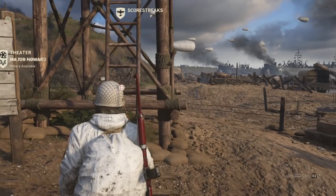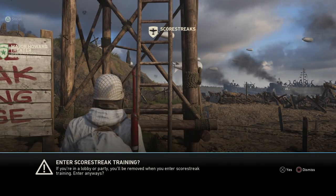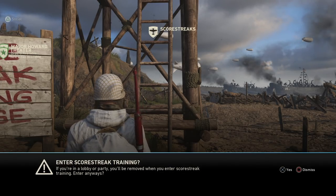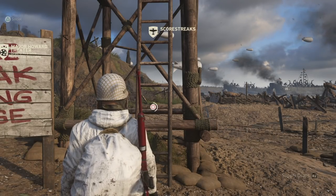What you guys need to do is head over to the scorestreaks training, hold down square, and this is going to pop up down below saying 'enter scorestreak training now.' As soon as you hit X or yes, you want to dashboard and go to your settings and then turn off your internet connection.